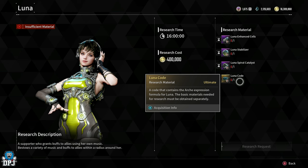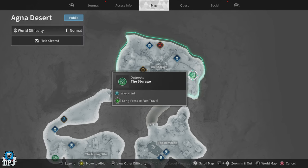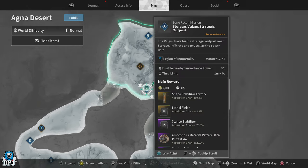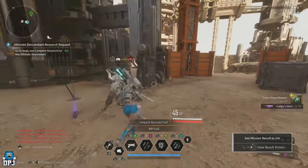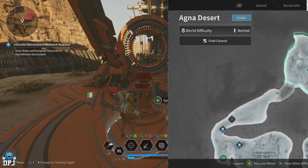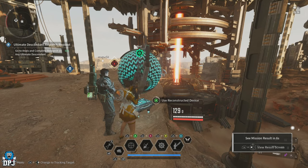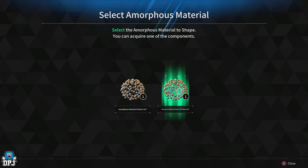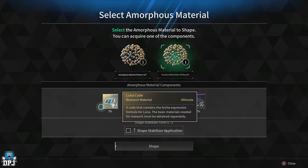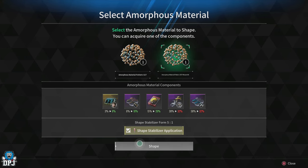Finally, you need the Lunar Code. First, farm the Agna Desert Storage Area Zone Recon mission — it has a 20% chance of dropping Amorphous Material Pattern 27. Then start the nearby Void Fusion mission, defeat the boss, and use that pattern to try and obtain the Lunar Code. It's only a 3% chance, buffable to 6%, so you'll be doing a lot of farming here. But once you have all required materials, you can research Luna — it's a hefty wait but you'll be playing with her by tomorrow or the day after.